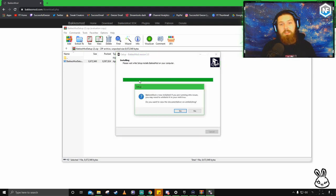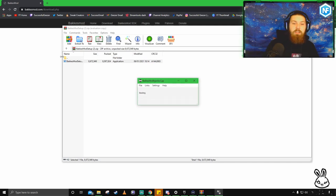Click yes to install. BakkesMod is now installed. If you're running into issues, there is guidance available, but I'll skip past that. Click Finish.